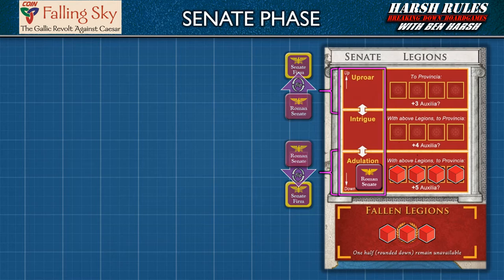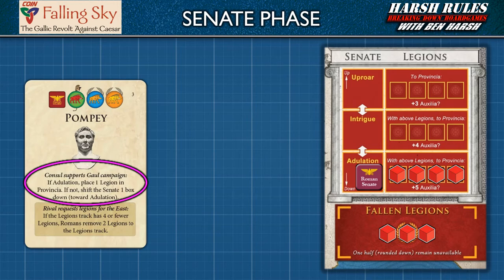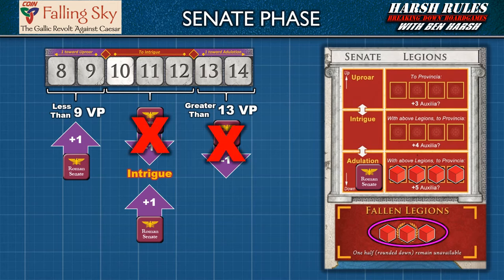The Senate marker shifts as the result of two game actions. First, if a faction plays the event on a card, this may shift the Senate marker. Second, during the Senate phase, the Senate's mood adjusts the marker based on Roman victory points. If Rome's victory points are less than 9, the Senate marker rises one level. If greater than 13, lower it by one level. If between 10 and 12, move the Senate marker one level towards intrigue — the middle box. Ultimately, the Senate's mood directly impacts military support received the next year. There is one exception: if there are any legion game pieces in the fallen legions box, the Senate marker cannot be moved down.